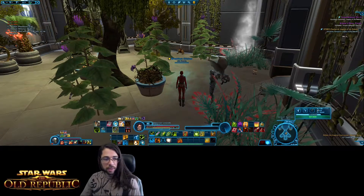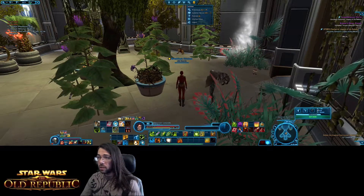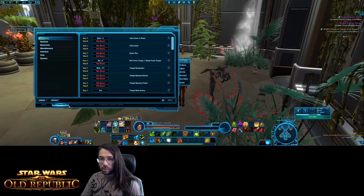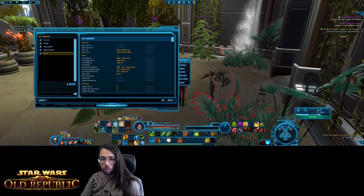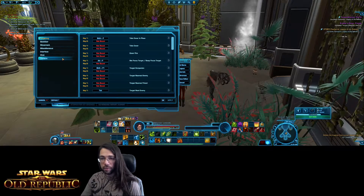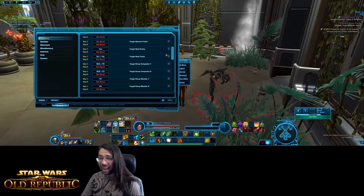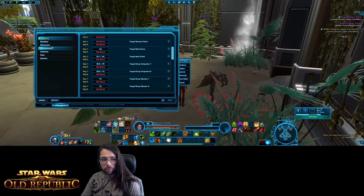Now let's talk about all the preferences the game has — there are quite a few you'll want to set up. You can go under the system preferences tab or press Escape and find preferences there. First, keybindings — there's a system to save them, name them, and load them. Once you create custom keybinds, make sure you save them. For targeting: this is a tab-target game, so you'll use tab to target the next enemy, although you can manually click on things if you want. Most defaults are fine.